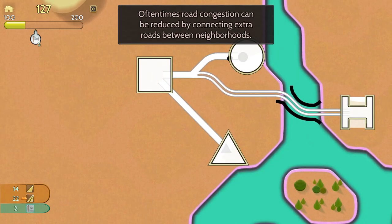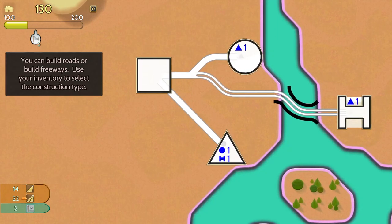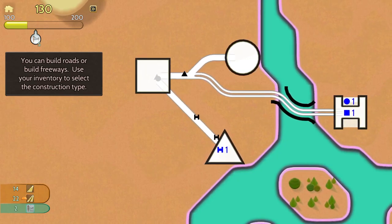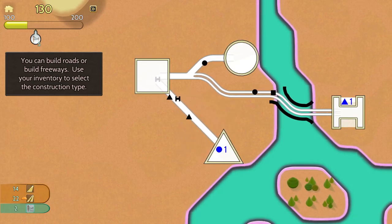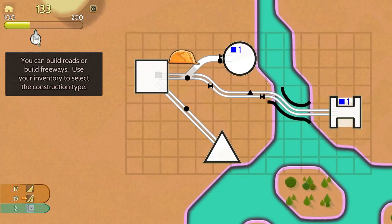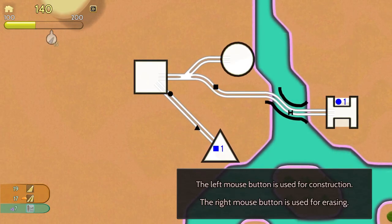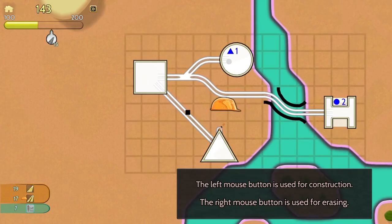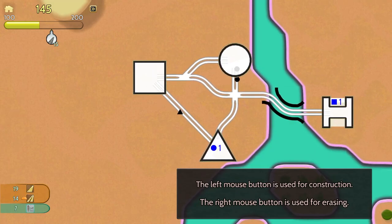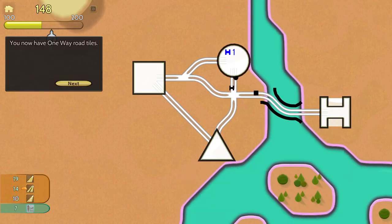Oftentimes road congestion can be reduced by connecting extra roads between neighborhoods. You can build roads or freeways — use your inventory to select the construction type. Let's go ahead and upgrade these. Use left mouse and right mouse is used for erasing. We could do something like this — the triangles can now zip right across, the circles can too. I like that, we got a nice plus sign kind of going there.